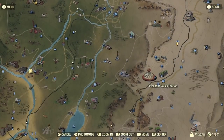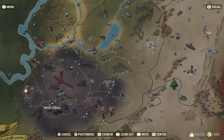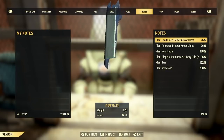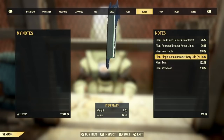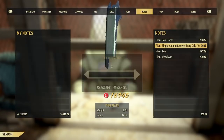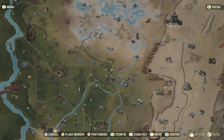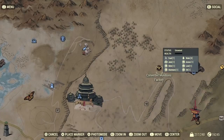Another place worth visiting to find decent plans is the train stations. Some vendors at train stations do sell rare and really awesome plans — I personally come across them not very often, since they don't sell that many. But it's always worth checking because they can be quite cheap and the plans they sell are really good. If you're trying to find specific plans, I recommend leaving the lobby and coming back like I mentioned before.